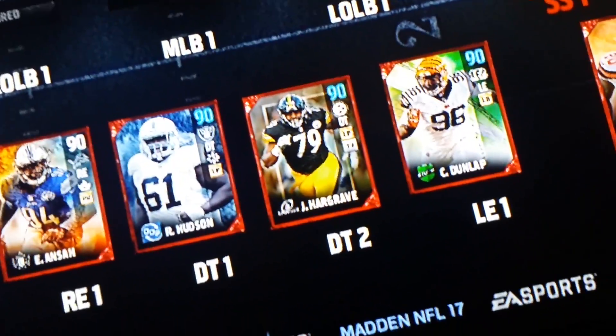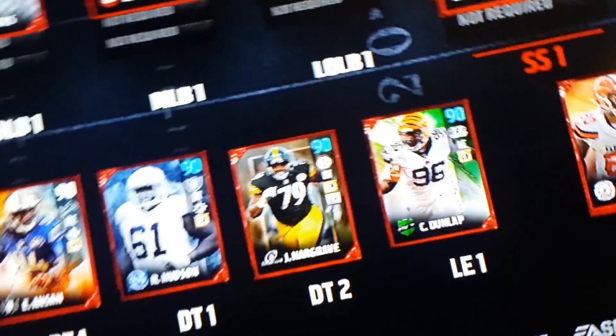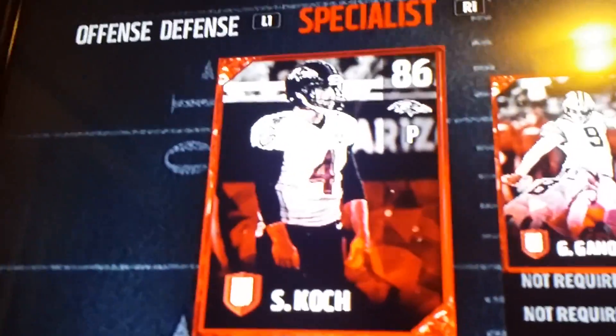All my linemen are in the 90s. I got Ezekiel Onza, Rodney Hudson — he's out of position by the way — Jay Hargrove, and Carla Dunlap. Onto my special teams.